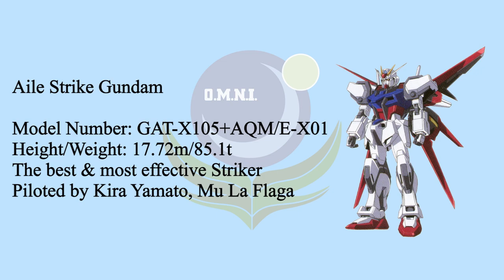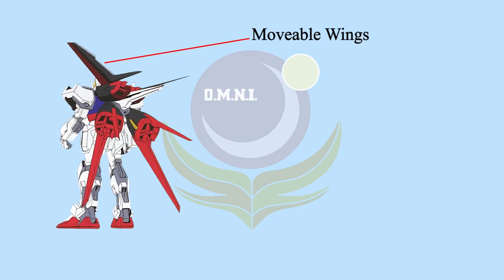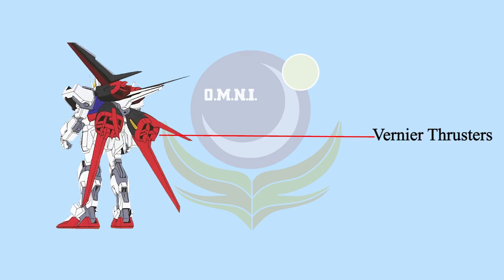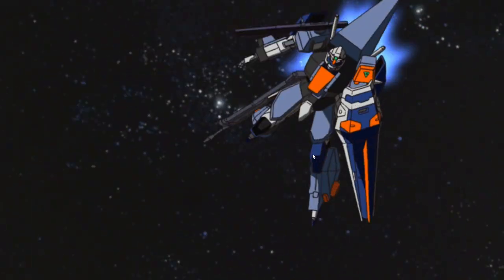Starting with the iconic L-Striker: the L-Striker is formed by two beam sabers on the top, a pair of movable wings, four powerful vernier thrusters, and a battery pack. L-Striker is the most commonly equipped Striker pack due to its mobility, speed, and flexibility.